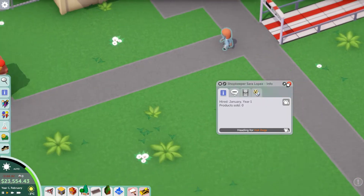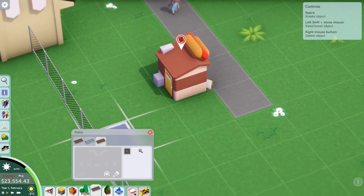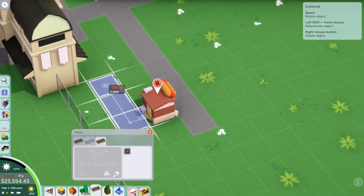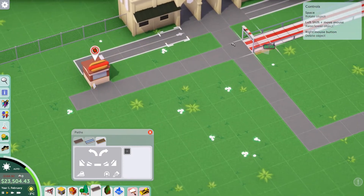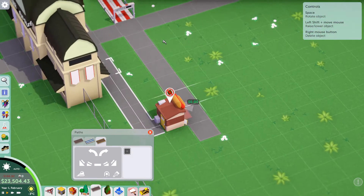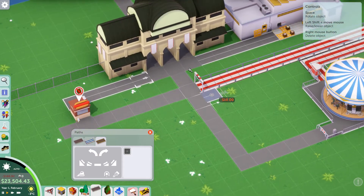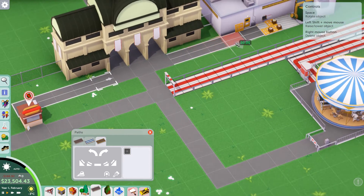The shopkeeper's coming in. So these are owner paths — you can also do signs to block it, but I like using the proper path. You drag the paths up here. Another thing: guests will complain if haulers are walking where guests can walk, but with these pathways, the guests don't get as angry. Of course, they are going to be walking straight across the front, so I don't know how much it will help, but it should help a little bit.